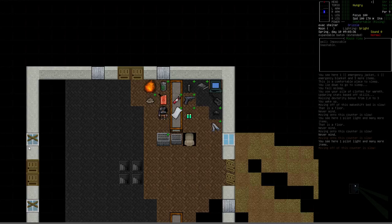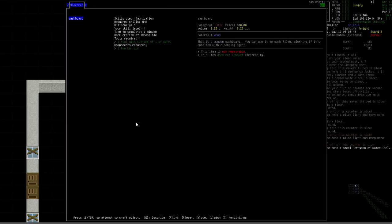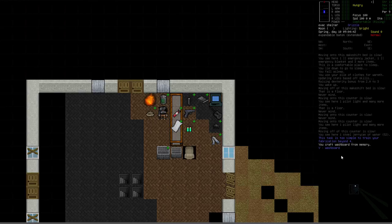We finished leveling up our fabrication and tailoring last episode to pretty good levels, and there are a few items we could use. First, we've got our fire going so we're going to take advantage of that. I'm going to build a washboard — all it takes is a 2x4. We successfully built the washboard. In combination with soap and some water, it gives us the ability to clean filthy items. We've only got a single bar of soap with limited uses.